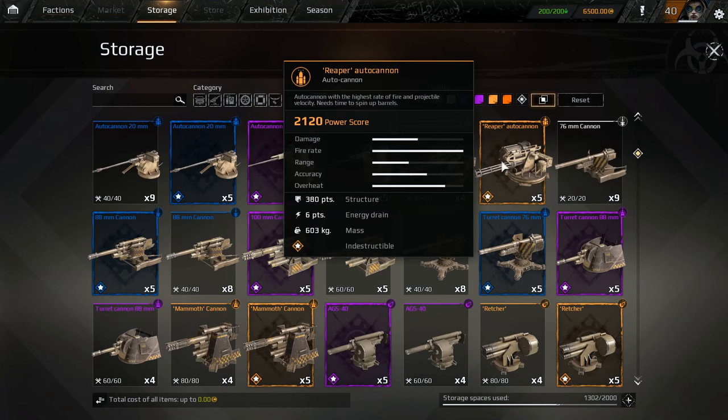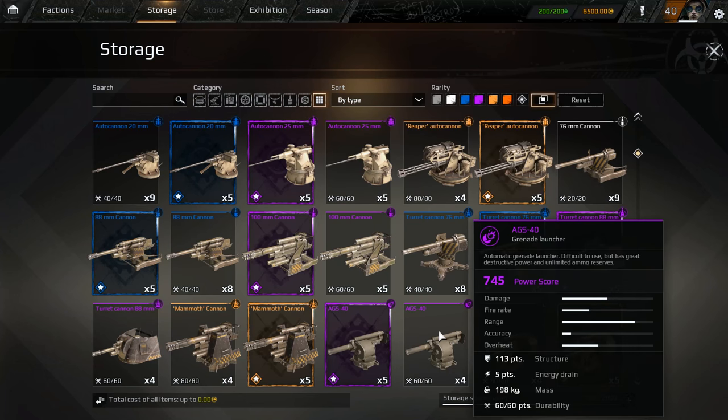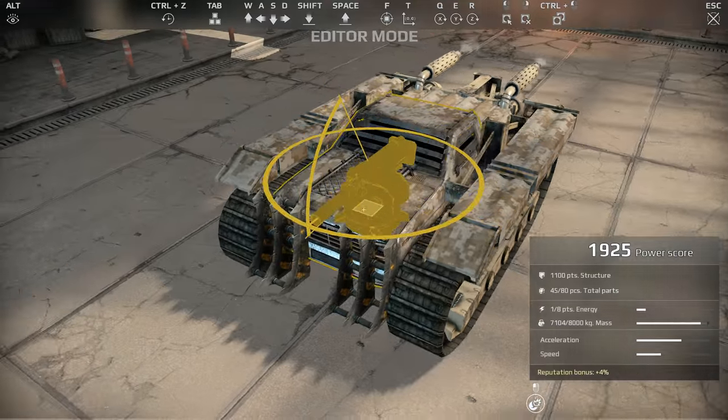Okay, let's scroll through here. We have the AGS-40 grenade launcher — an automatic grenade launcher that's difficult to use but has great destructive power and unlimited ammo reserves. It costs five energy, has 113 structure, pretty good damage, really good range, accuracy is not great, and fire rate's not that great either.